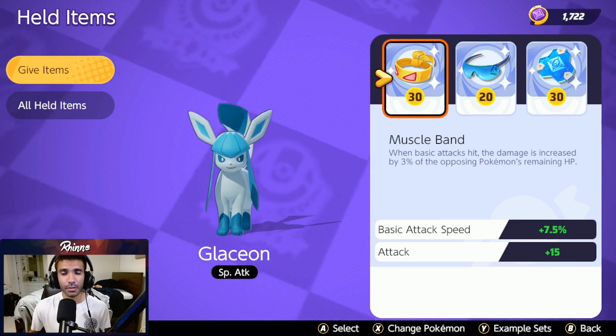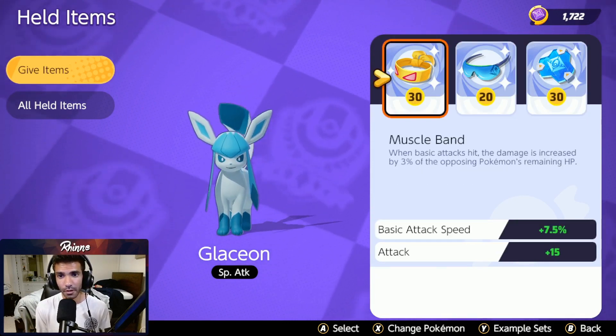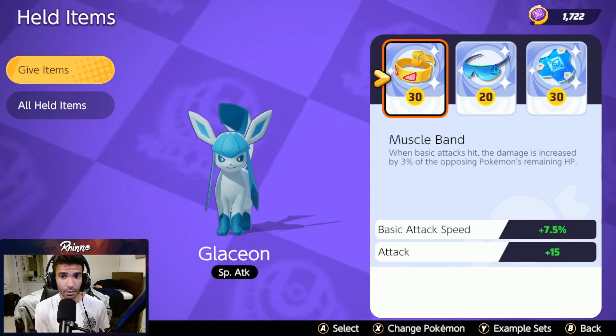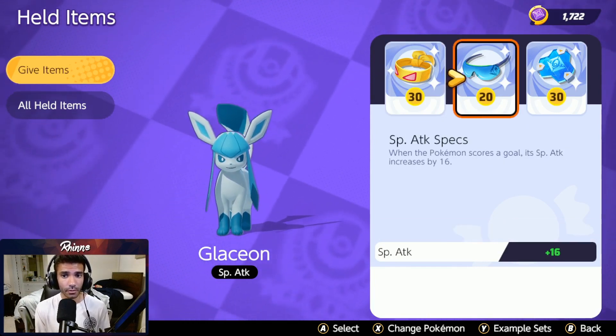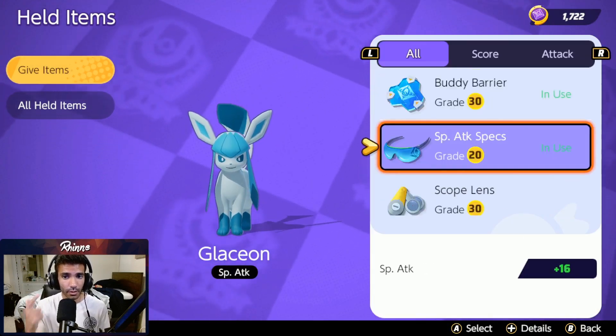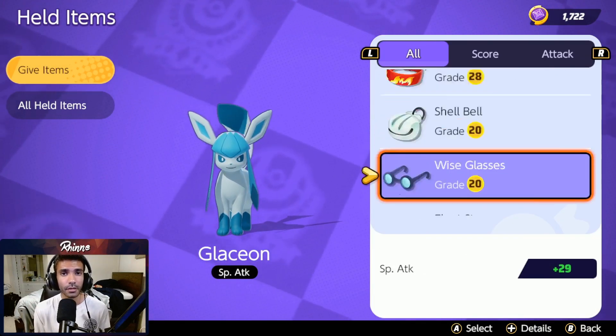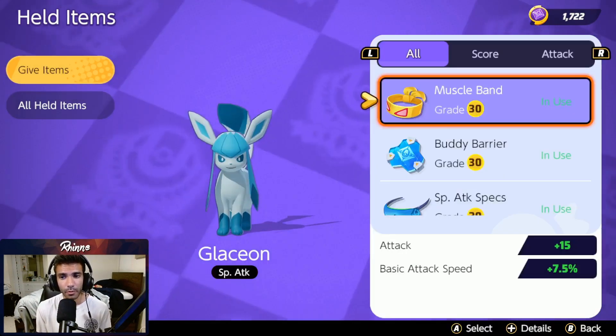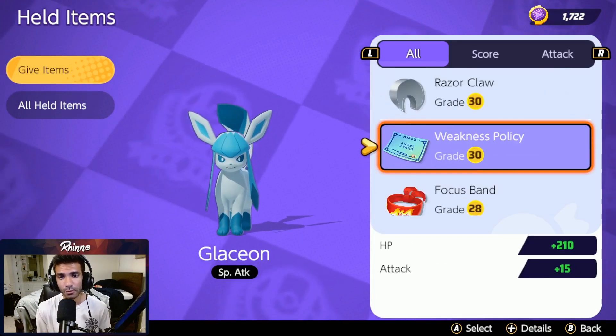For our held items, I've been experimenting a bit recently. This has been the set I've been liking. Glaceon is a heavy auto-attacker despite being a special attack character, so I believe Muscle Band is very strong. I've been running Special Attack Specs because stacking items are, one, insanely broken, and two, it helps with the combo a lot for being able to nuke people down. And then for the third item, since you're sitting in the ult a lot, I've been running Buddy Barrier.